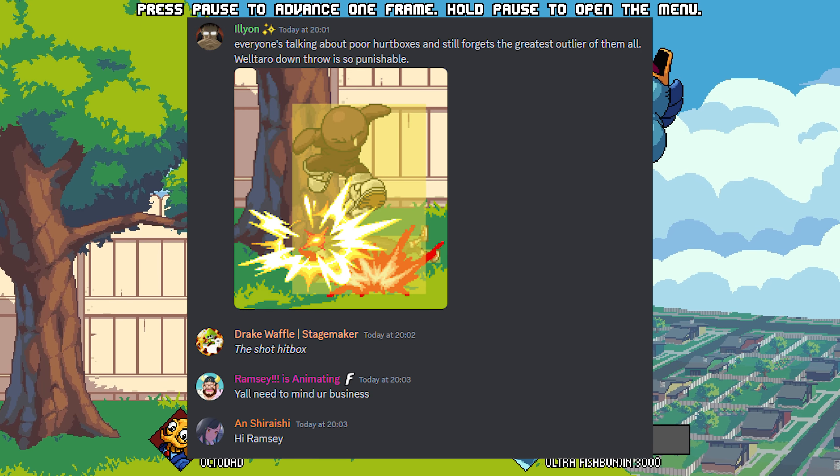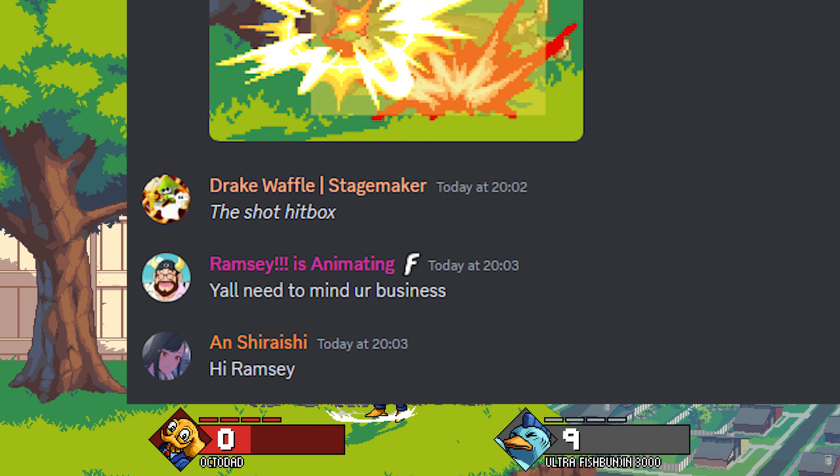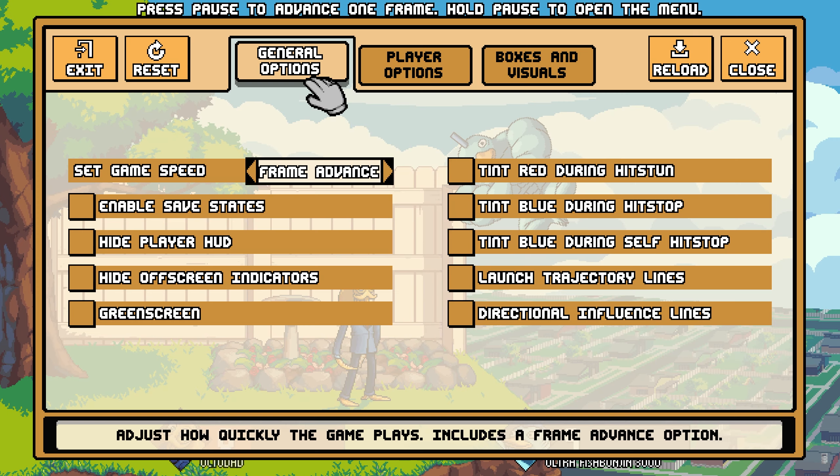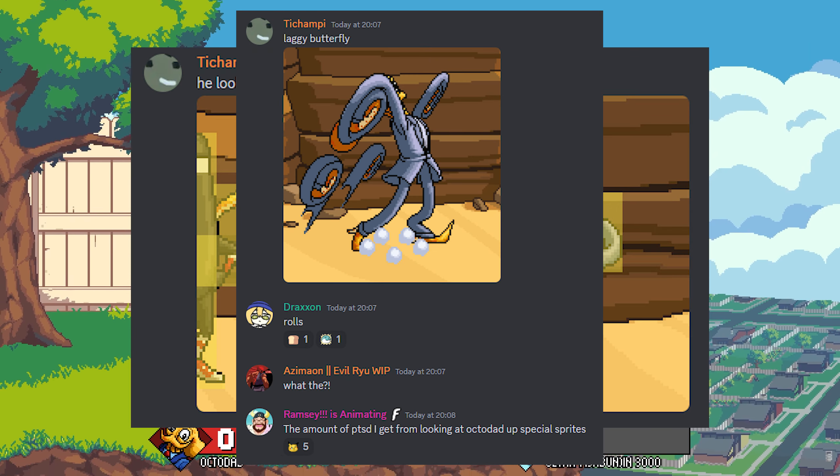And here's one for Weltaro's downthrow, which I just love Ramsey's reaction to. The poor devs, man. They must be stressing out after this. It's also let people take some goofy screenshots like this and like this.